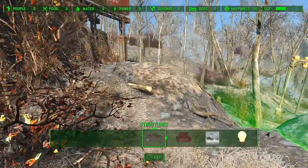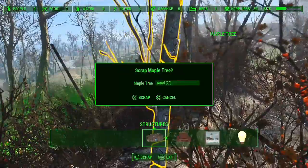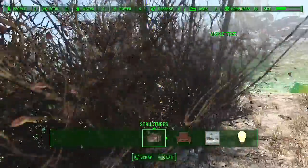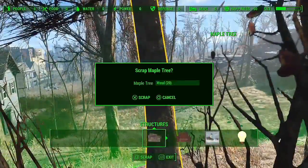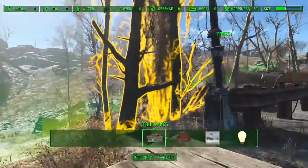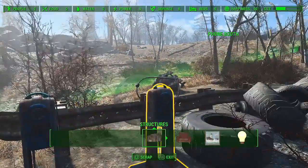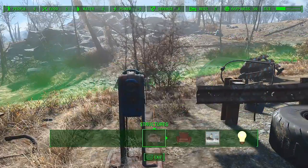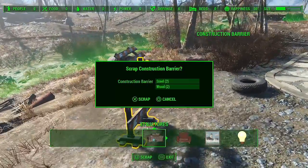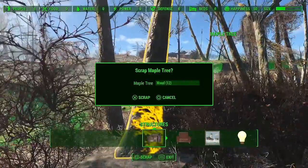You've got this green line that kind of circles our base camp here. You can only build within this green circle - you can't build or scrap anything outside of it. Give me all that wood, lovely. You never know what we're going to need to build. Just grab these trees so we've got a little bit more wood.